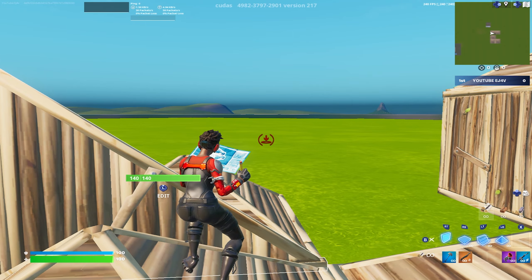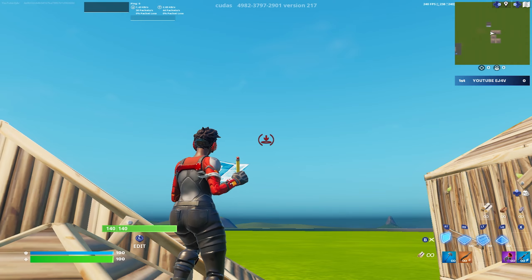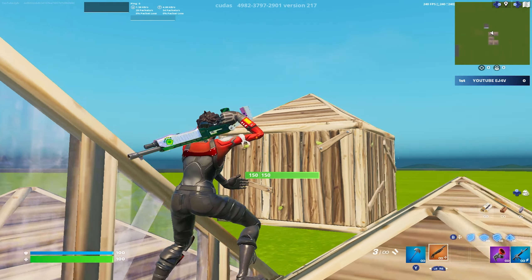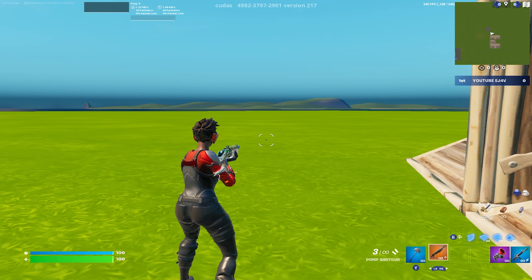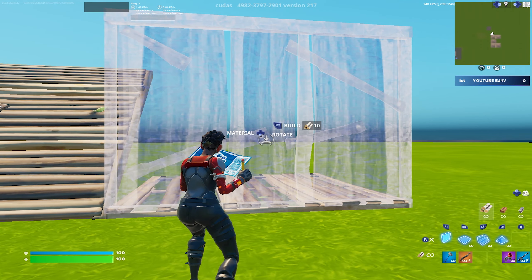Now let me give you a preview on why that's good for switch mode resetting. Because when you press switch mode and you're ready to reset — you take a shot and you're ready to reset — you could be looking up here, but as long as you have your wall out, you can always reset the build. You could be looking over here, you can always reset the build no matter what. You don't have to worry about having a wall out because no matter what build piece you place, when you get out of switch mode and go back, it will always be your wall.